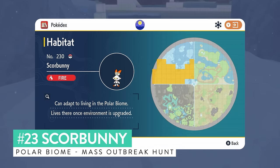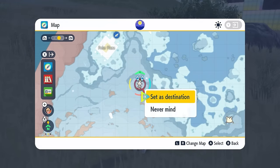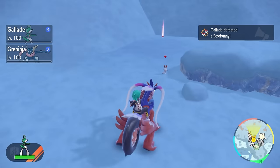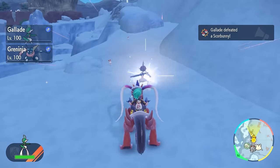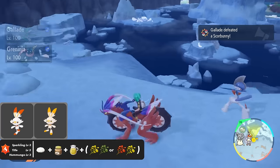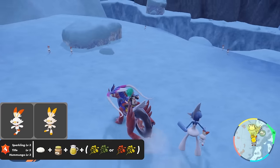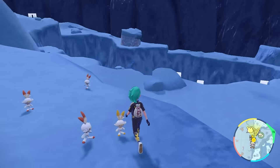Scorbunny is located in the polar biome but does not have an isolated encounter method — Chimchar appears alongside it in most places. You could try to hunt both Chimchar and Scorbunny together, but I would definitely recommend a mass outbreak to hunt Scorbunny effectively on its own. Like the Chimchar outbreak, it's not a difficult outbreak to spawn on your map and will only appear in the polar biome. Once you have it, follow the normal steps: Sparkling Power Level 3 for fire-type Pokemon, knock out 60, and go from there.